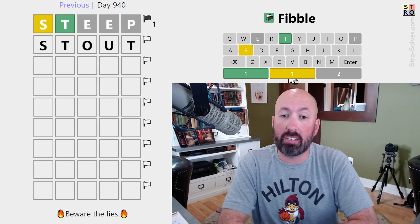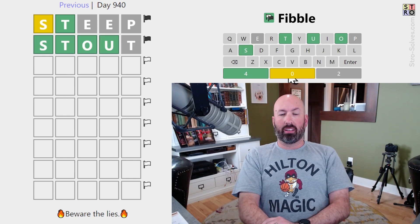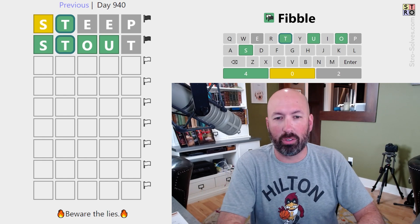We could repeat a T this way. Stout would be good. Wow, that was amazing. So one of the S's is a lie, and the green T's are definitely true.